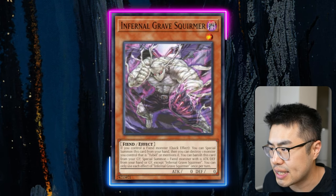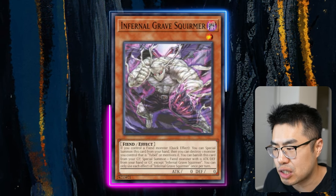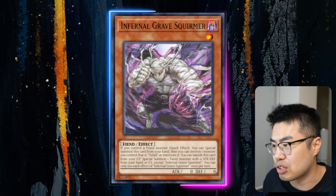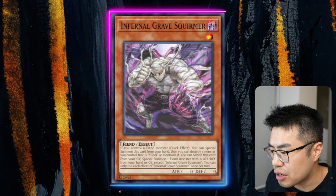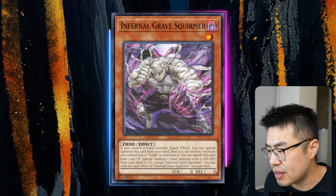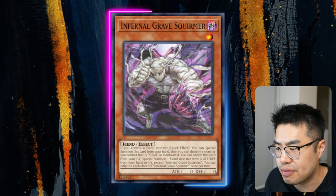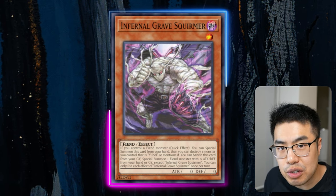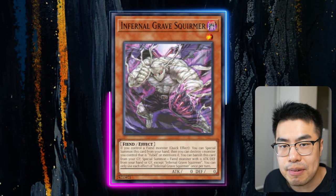We're also getting another extender in the form of Infernal Grave Squirmer, a card that says if you control a fiend monster, as a quick effect you can Special Summon it from your hand. Then you can destroy one monster you control — if that's U-Bell or mentions it — so very nice pseudo-disruption during your opponent's turn, in addition to being an extender. In the graveyard, you can banish it to Special Summon one fiend monster with zero attack or defense from your hand or graveyard, except Infernal Grave Squirmer. This card is actually insane for U-Bells, and combined with Unchained stuff, I can definitely see this deck being viable.